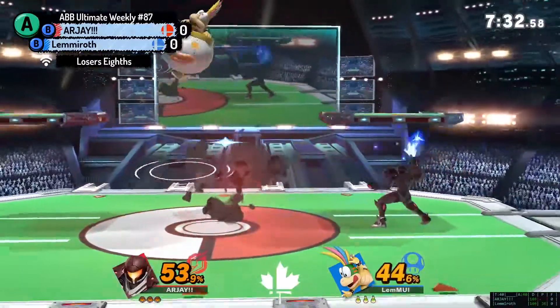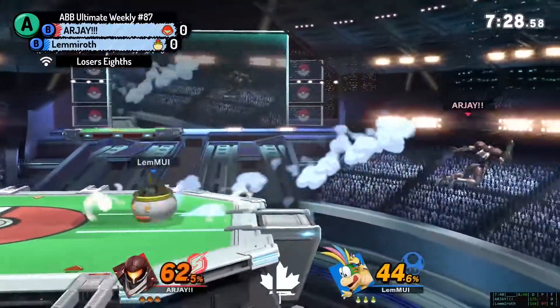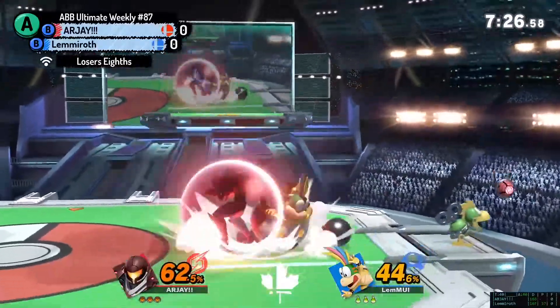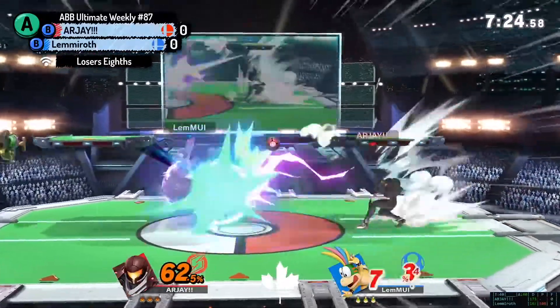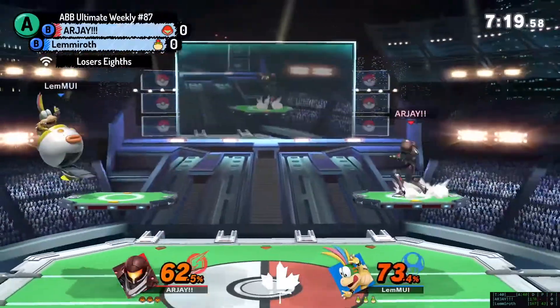Oh, he tried to grab the Koopa. He tried to grab him. You can't grab the Koopa, that's not how it works. You got to grab Lemmy. Here we go, off stage. What was the last trap? Forward air. Couple of hits on the shield but no dice. Getting hit by that — RJ charging it up. Just let it rip, apparently.